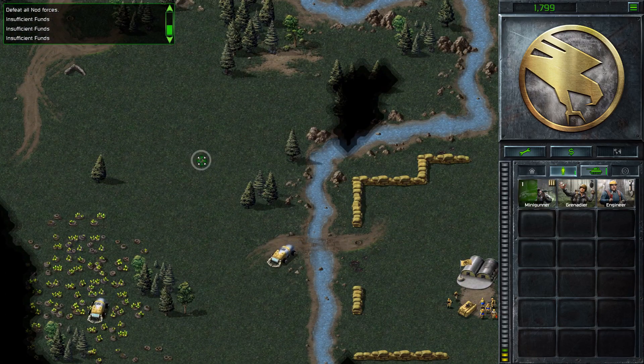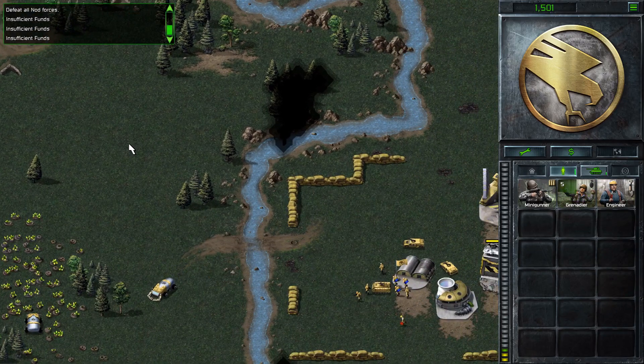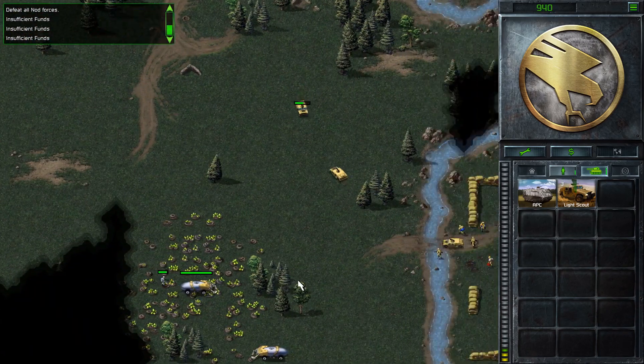All we can do is just retreat down to here. So they can't rebuild the refinery. I've now got two harvesters.